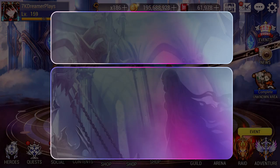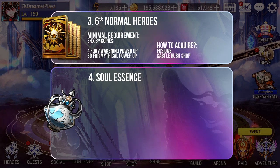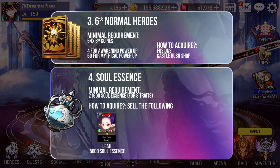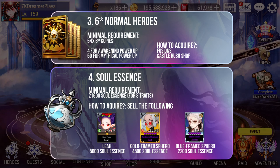There are 2 more resources you must have: 6-star normal heroes and soul essences. You need at least 54 6-star normal heroes — 4 are used in Awakening Power Up from plus 5 to plus 10, and another 50 are used in Mythical Power Up from 0 to plus 10. I've made a video about how to get at least 50 6-star normal heroes in just 10 days, so check that out. You can also use Power Up Crystals for these processes. Soul essences are needed for upgrading special traits — you need 26,100 total to complete all 3. You get them by selling layers (5,000 each), gold frame special heroes (4,500 each), and blue frame special heroes (2,200 each).